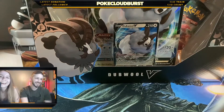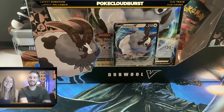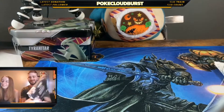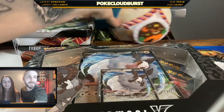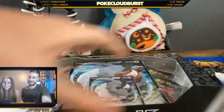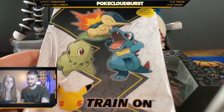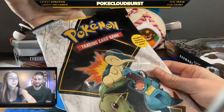Welcome back to another video! Today I have my lovely guest back with me and we're going to be opening a double Champions Path box. This one's going to be a short one today — this is all I have to open. We're also going to open a First Partner Pack, the Johto Starters, so we'll actually start with that.